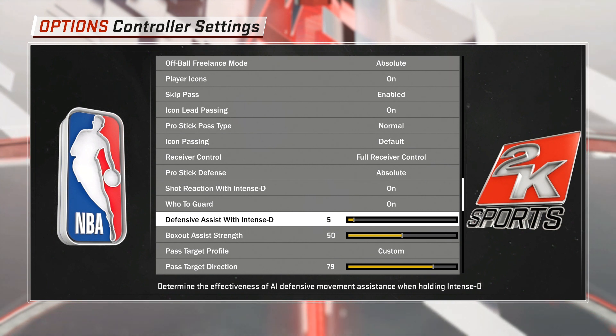The weird thing about this slider is that it only affects your player when he's playing on-ball defense. It's not going to affect any off-ball defense whatsoever, which is kind of weird. I can't really explain why that's the case, but at least now we know. So does it work? I definitely would not have been able to find out exactly what it does if it wasn't doing something — so it definitely does have an effect.